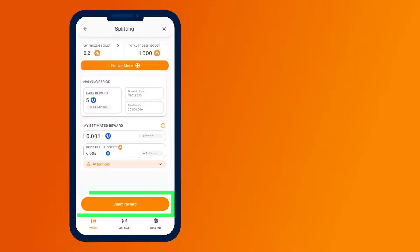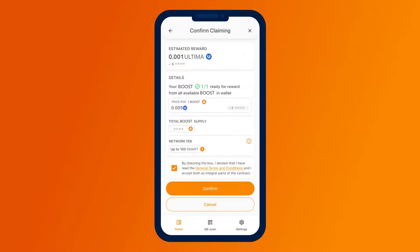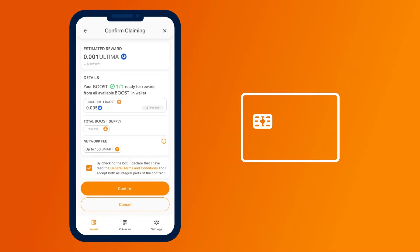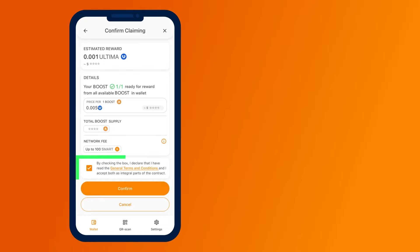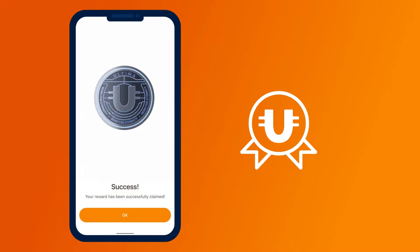Now click the Claim Reward button to request your reward from the pool. A confirmation screen will appear. Please note that if you are using Smart Defender, you will need to tap your card against your smartphone to request the reward. Click the box to confirm that you agree with the product's terms of use and click the Confirm button. Done! You have successfully requested your reward.